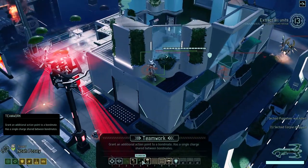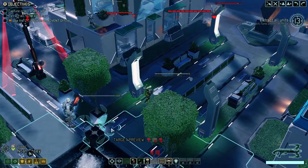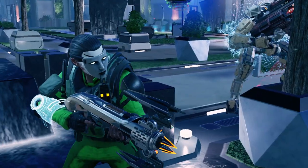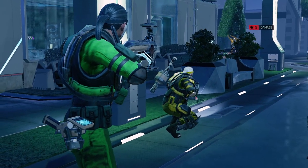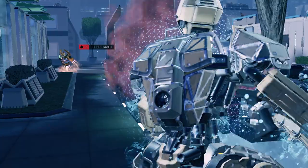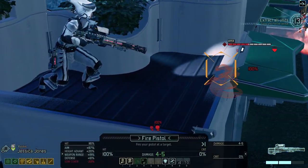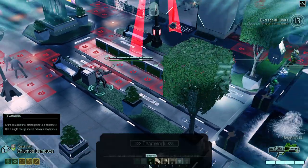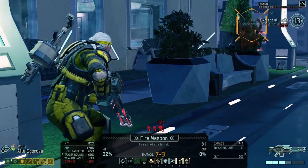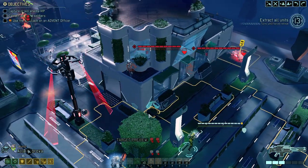Making sure that guy is being dealt with. Time to hit the Archon — well, that's some solid damage. Unfortunately he dodges again, which is lamentable. Time for some Teamwork — come on, Words. And finally there's the kill. Got some Implacable which will help us too.